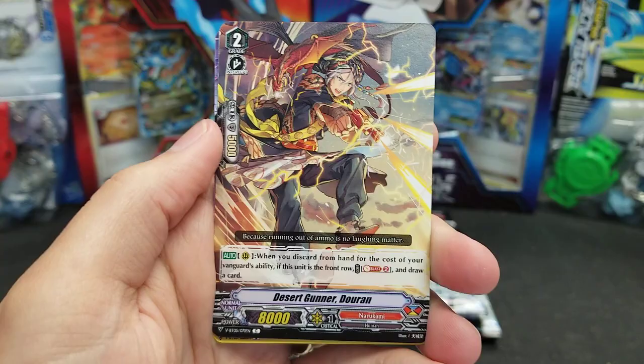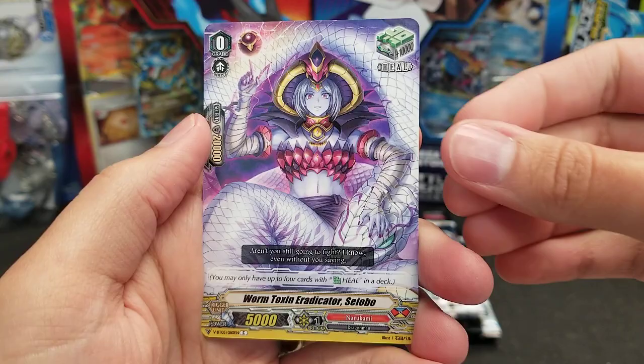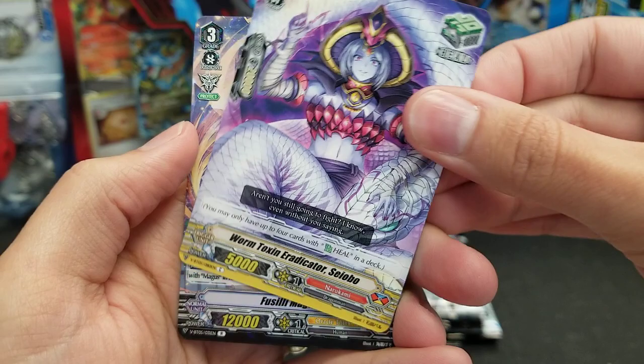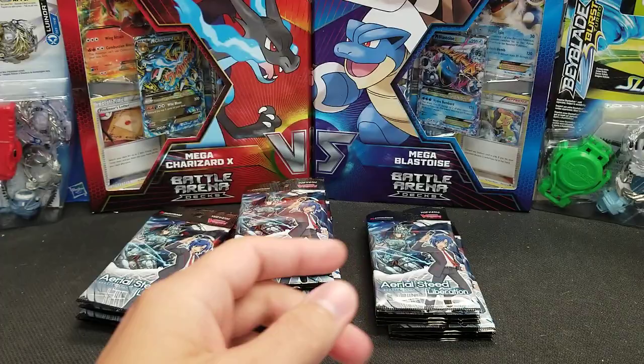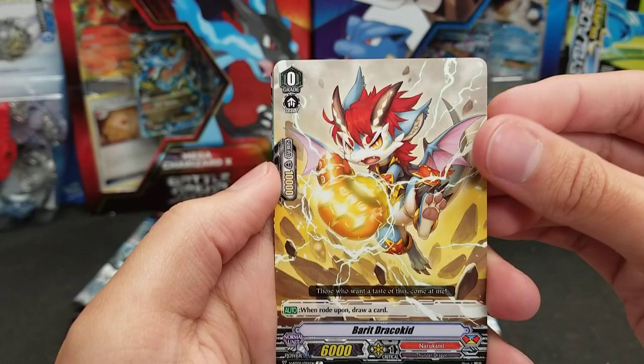Filled Feather Dragon, Penay Magus, Desert Gunner Duran, Salad Chound Wizard, Worm Toxin Eradicator Saiobo — that might be a new trigger actually. Fusilly Magus — she's so silly — and Indestructible Knight Irina. Words are hard, but we do the best we can.